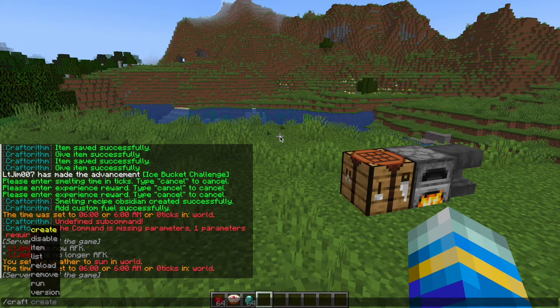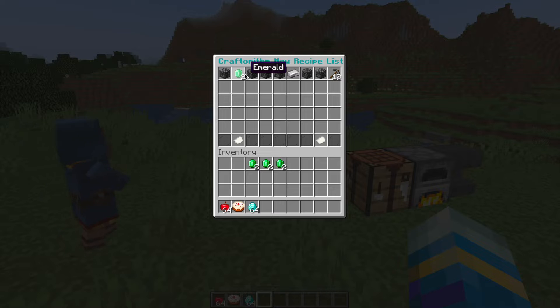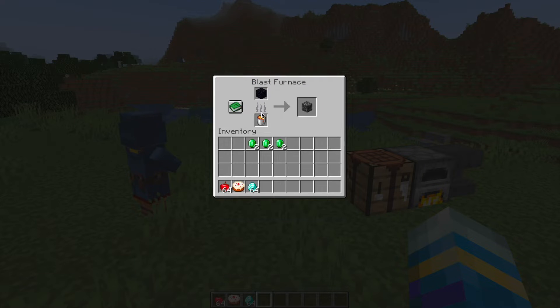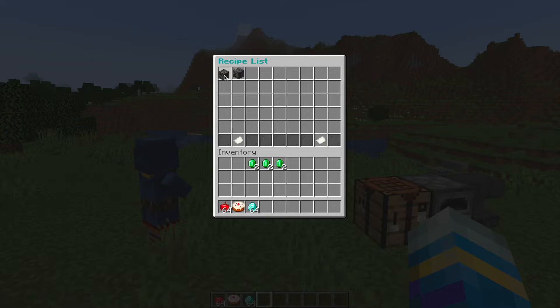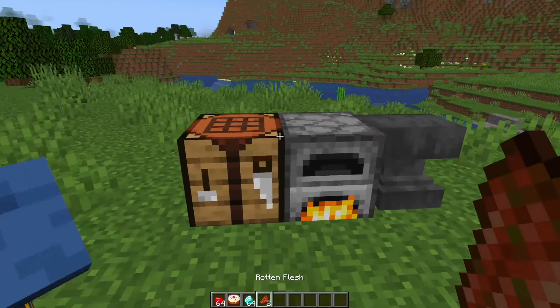If we do /craft — that's the main command — and hit list, this is going to show us the ones that we've created. These are some of the default ones. I created this one as we saw earlier, and if we look at bedrock, you can see this is the blast furnace version. Going back, this is the normal furnace recipe, so you can have it work for multiple things.